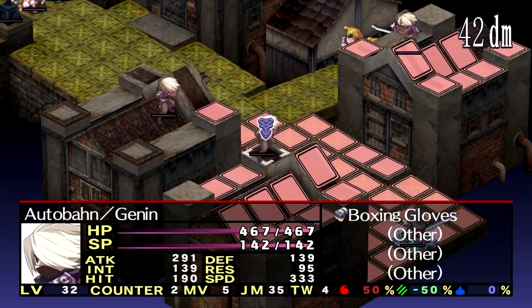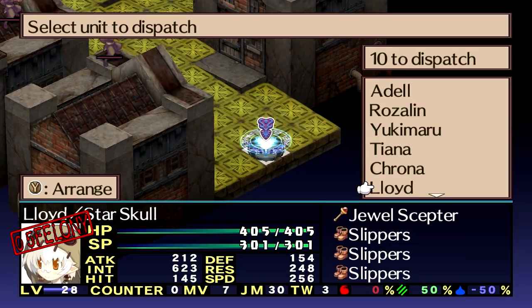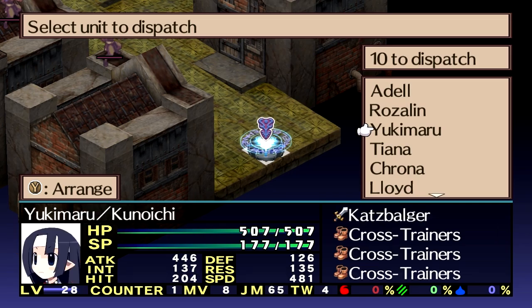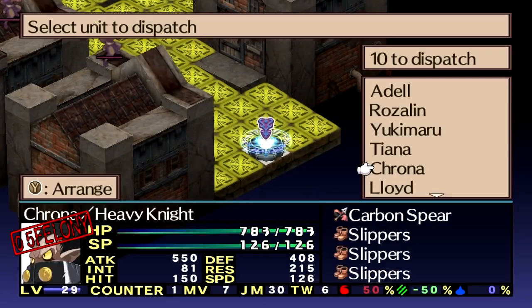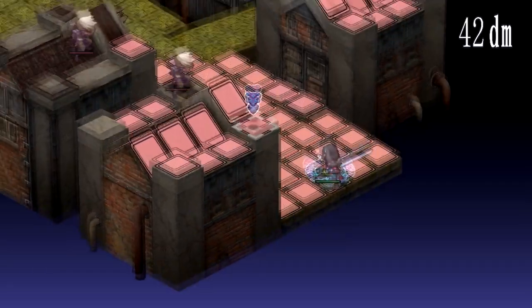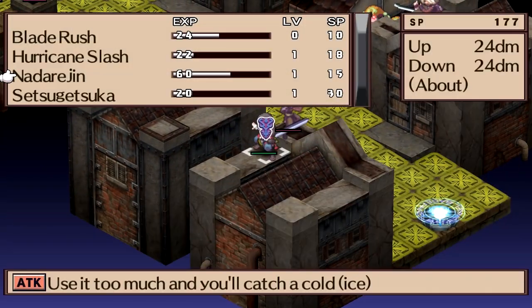And then we have the main pack over here. So I want to take out the ninjas up top first. I think Yukimaru can probably one-shot that guy, or get really damn close to doing that. We're doing fine on levels. Krona can't jump onto the roof, so he's not going to be able to help us with that one. But I think Yukimaru can handle this one.